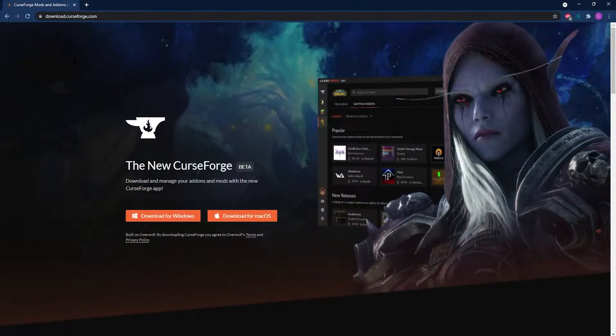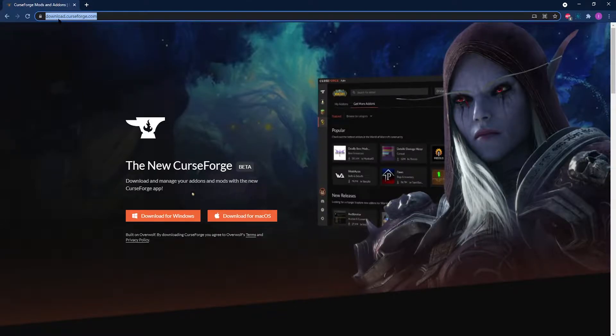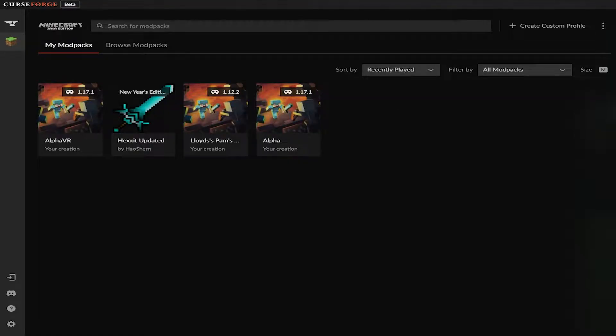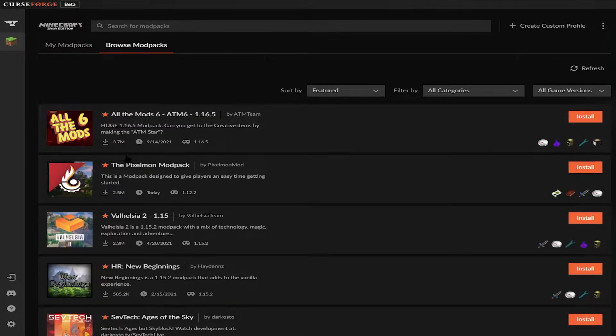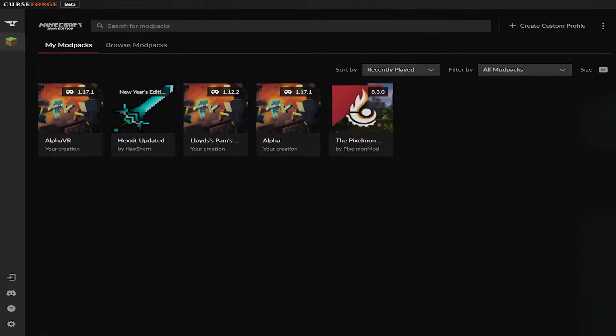If you want to use CurseForge and you don't already have it, you can get it at download.curseforge.com. All you need to do is click on an installer and run it to install CurseForge onto your device. Once CurseForge is installed, head to Minecraft and then click on Browse Mod Packs. Pixelmon is pretty popular, so if it's not on the front page, you can just search it at the top. Find the modpack and click Install on the orange button to the right. Once installed, head to My Mod Packs, find the Pixelmon modpack, and click Play.